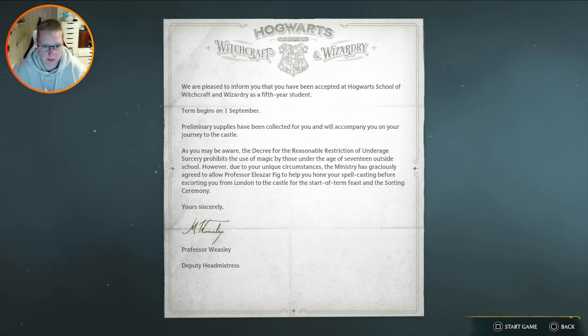So we are pleased to inform you that you have been accepted at Hogwarts School of Witchcraft and Wizardry as a fifth year student. Term begins on the 1st of September. Preliminary supplies have been collected for you and will accompany you on your journey to the castle. As you may be aware, the decree for reasonable restriction of underage sorcery prohibits the use of magic by those under the age of 17 outside of school. However, due to your unique circumstances, the Ministry has graciously agreed to allow Professor Eleazar Figg to help you hone your spellcasting before escorting you from London to the castle for the start of term feast and the sorting ceremony. Yours sincerely, Professor Weasley, Deputy Headmistress.